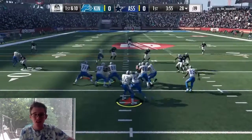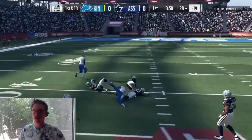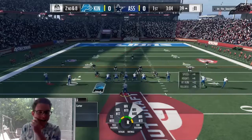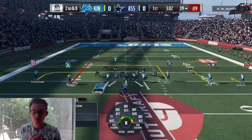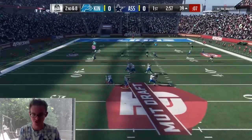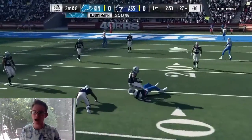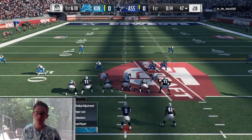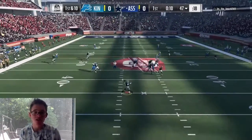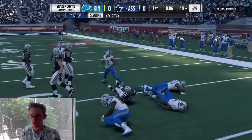We're back on offense running something with Randall Cunningham. We throw a dot to Deshaun Jackson — that's all I throw is dots. Back here on second and eight, take a minute to examine this play. We throw another dot to Carmichael, he gets laid out but hangs onto the ball. We were able to score. We had to punt the ball, and he's running a ton of screens. We do wrap him up; he gains about four yards.